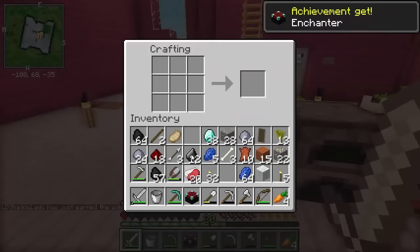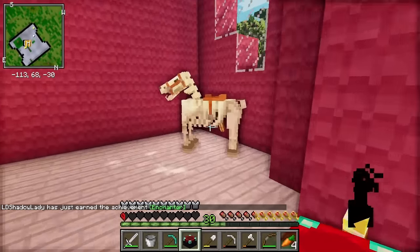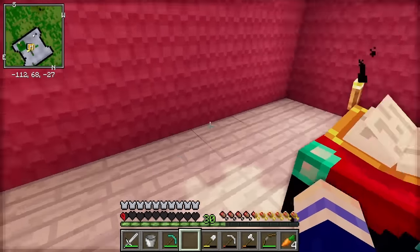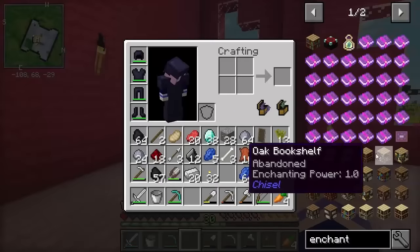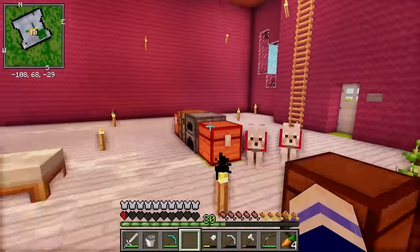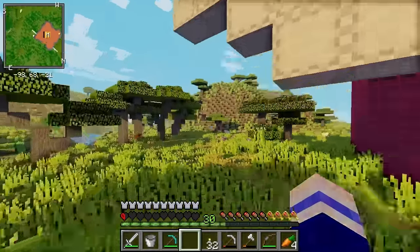Ta-da — doesn't it look fancy? This is exactly where I wanted to place the enchanting table. And then I'm going to surround it with bookshelves and it will look so cool! The bookshelves I want to make are actually these rainbow ones — we should try and make the birch ones, I think that looks cuter. So we need birch wood, and I haven't actually seen any birch trees, so we should go and find some.